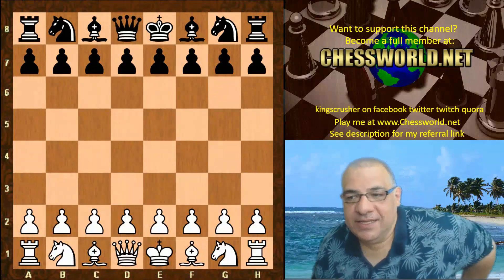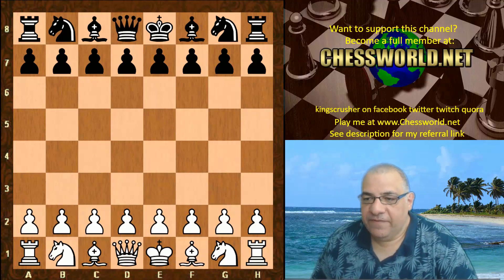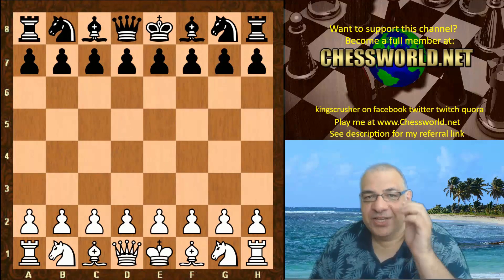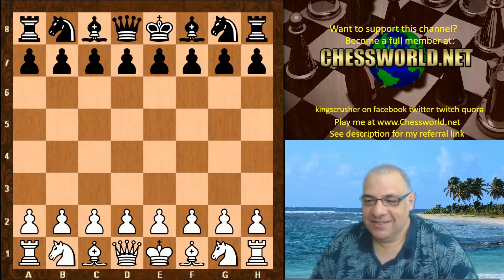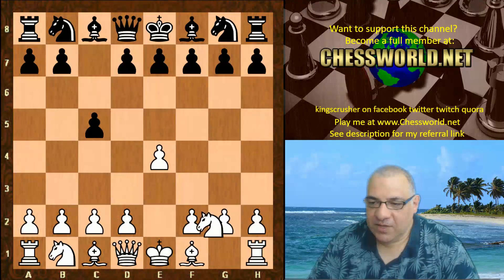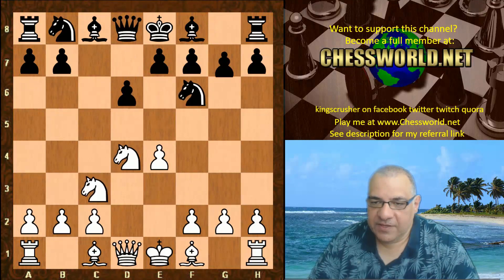Let's see Leela Chess on the white side of the Dragon against Laser 1.5 - this is a thematic start position. A bit of trivia: one of the first films I got on VHS was Enter the Dragon - it was an absolute delight. So anyway, we're going to enter a Dragon here ourselves. Leela is playing white, with book moves to start off in the Sicilian Dragon.